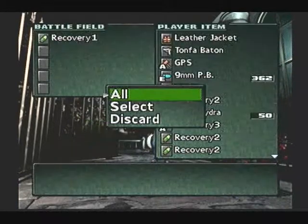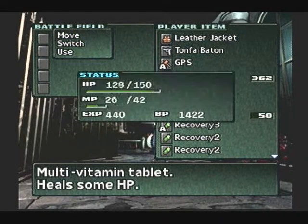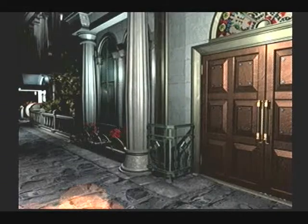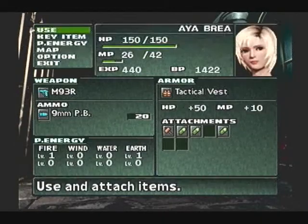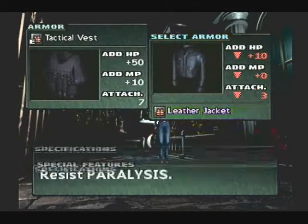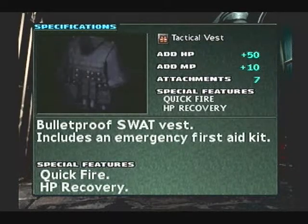What do we get? Recovery 1. I'll go ahead and choose to use it right now. There, that's better. I know that gun — that sounds like Rupert. But there was one other thing I forgot to mention about this armor: they also add status effects. This armor has quick fire, which allows me to aim faster, but it also has HP recovery, so I can recover HP and MP at the end of every battle.